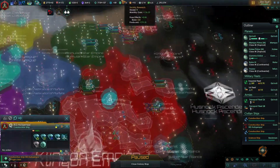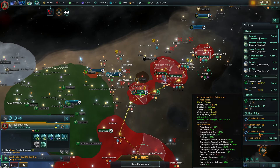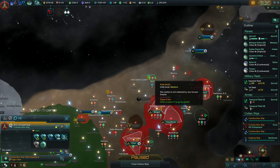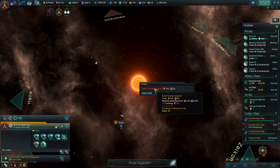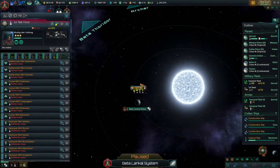That construction ship is done over there — actually it's not done, it's just running away. Coward. We do want to send a ship over here to build an outpost, so we're probably going to wait until the end of the month. Let's do that. Nosar Fleet, where is it?